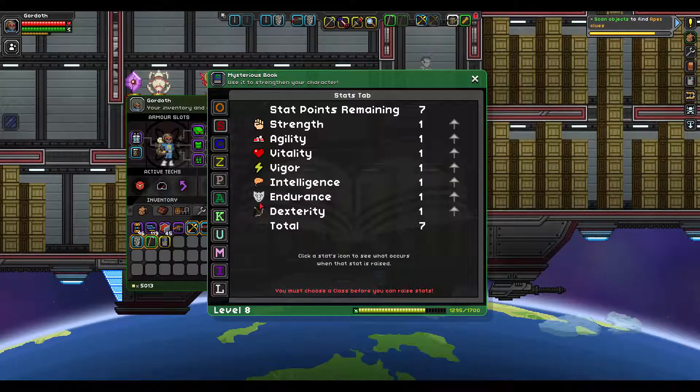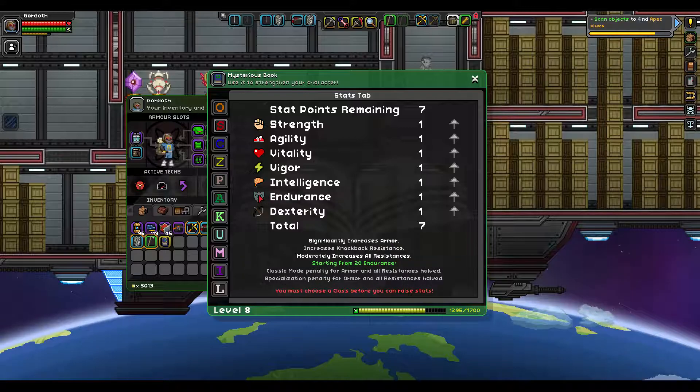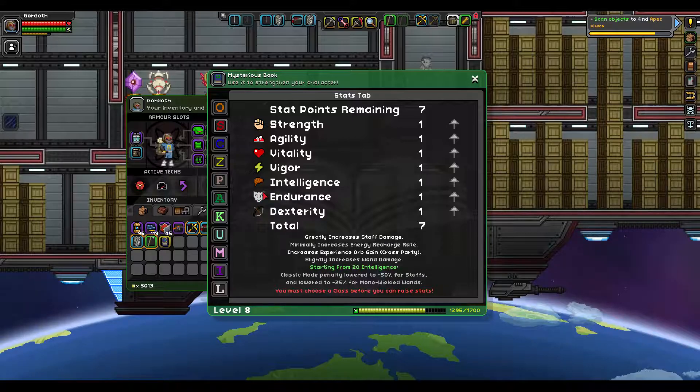I can just start beefing up my stuff. Slightly increases one-handed weapon damage, doesn't stack with strength. Slightly decreases fall damage. Increases ranged weapon damage, bleed chance, and bleed length. Significantly increases armor, increases knockback resistance, moderately increases all resistances. Greatly increases staff damage. Minimally increases energy recharge rate.